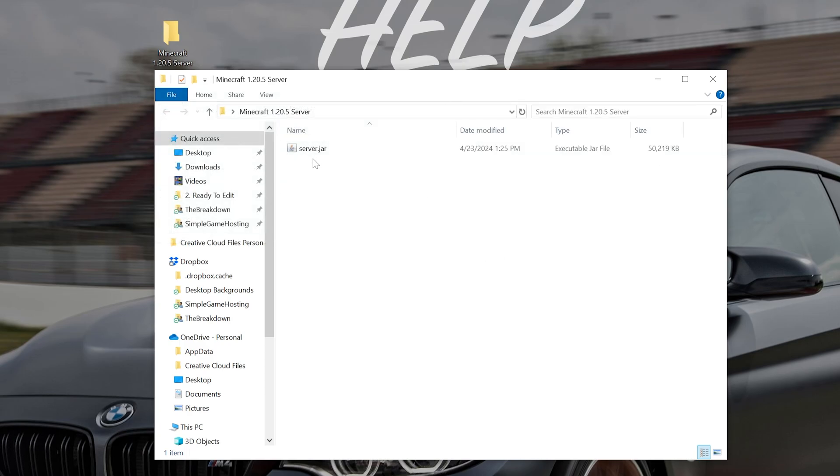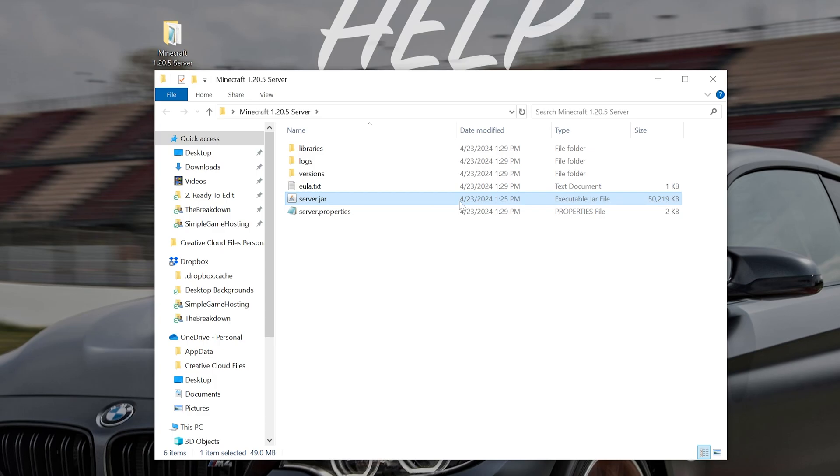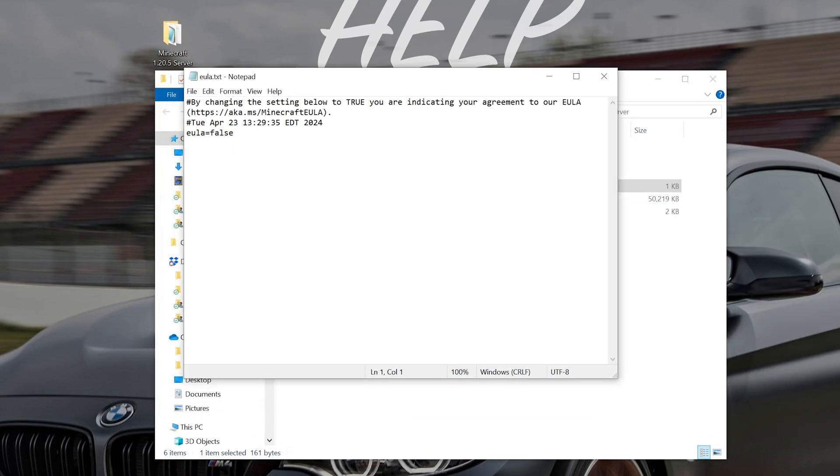Then all you've got to do is double-click on the server.jar. Now if it doesn't start and these files don't generate, you need to download Java 21. If you already downloaded Java 21, you need to download the jar fix. Once you do that, you'll be able to double-click the server.jar and get these files and folders. We want to specifically look at the EULA.txt - open that with Notepad. In the EULA, assuming we agree to it, change EULA=false to EULA=true, exactly like that. Then click File, Save.